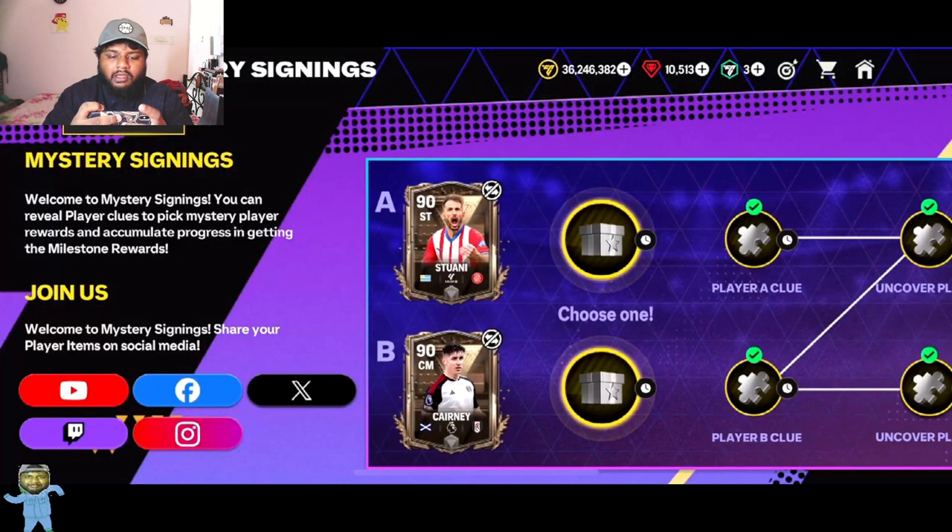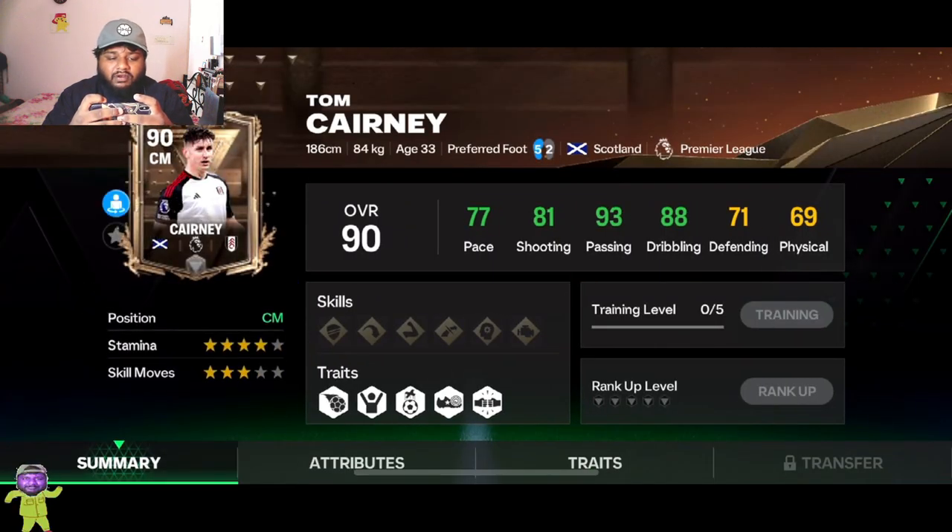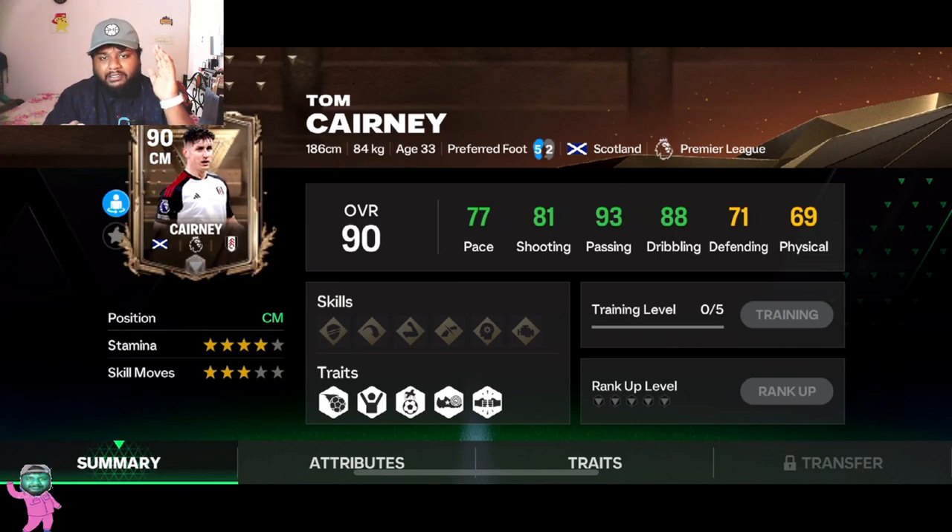Our center midfielder is Tom Kearney. I'd suggest going for the center midfielder even though his pace is a bit low. He has really good passing and really good dribbling, though his physical is a bit low. His skill moves are very weak and his weak foot isn't great, but the strong passing and dribbling make him worthwhile.